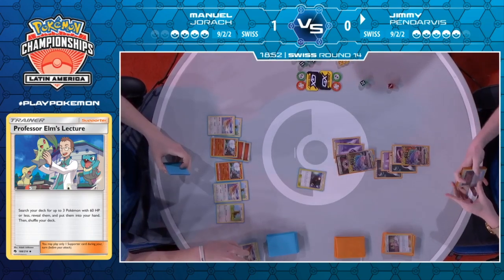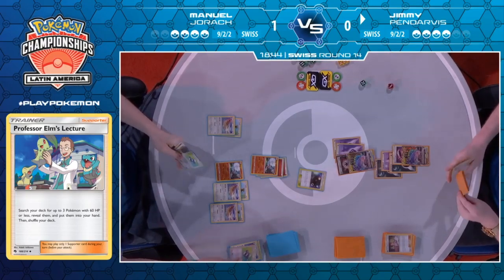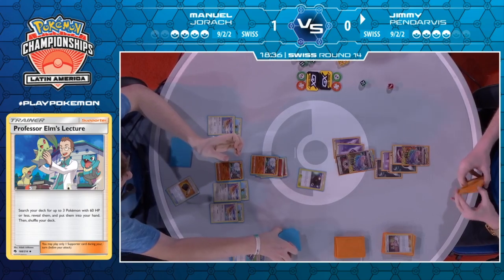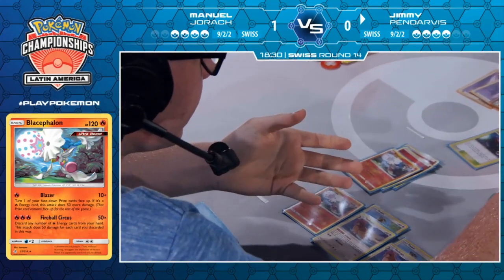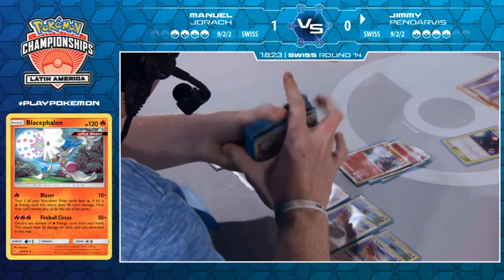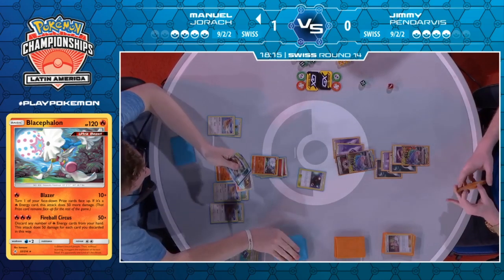All Jimmy can do is be patient at this point — he's holding on to that Reset Stamp. The first one didn't quite work out, so now he's going to have to try and stamp Manuel down to one, get one free turn of attacking, and then GX for game. He's just got to ride the storm, let Manuel build up this big hand, and then Jimmy will try and stamp him down to one and hope that the three Airmails Manuel has isn't good enough. That looks like a Pokégear that just failed there from Manuel.